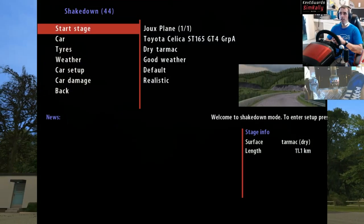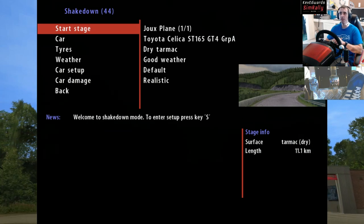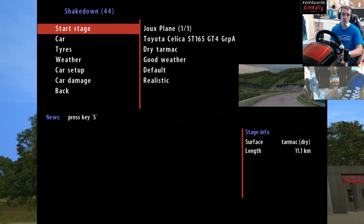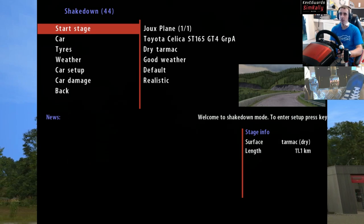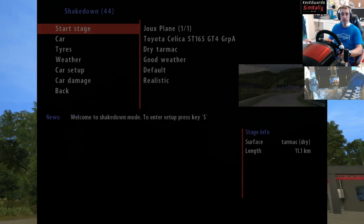OK, so here we are back. Joux Plane — however you pronounce it in French. Going to do this in the Toyota Celica because I haven't bothered getting the Lancia Delta through the CIT tool. So yeah, we'll jump straight in and give it a little comparison.